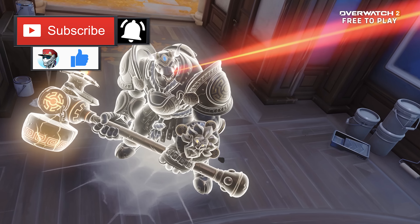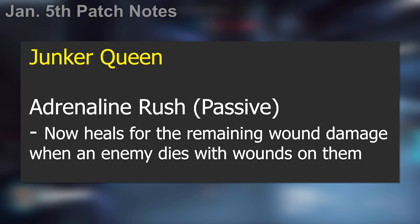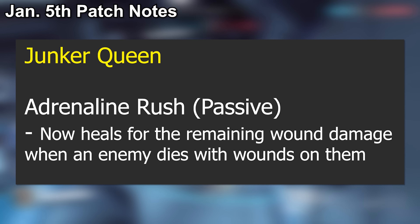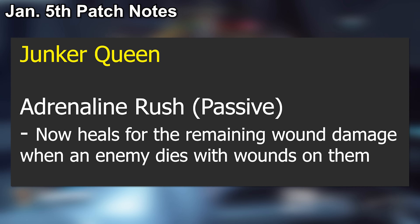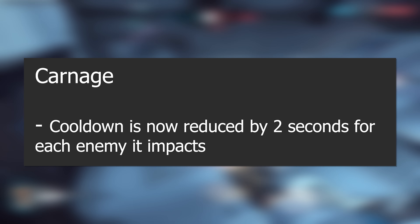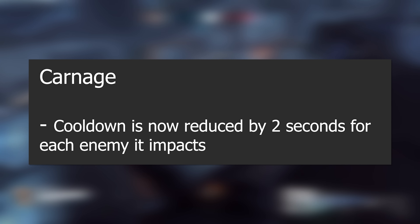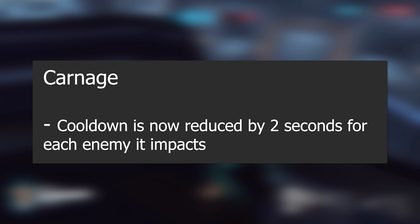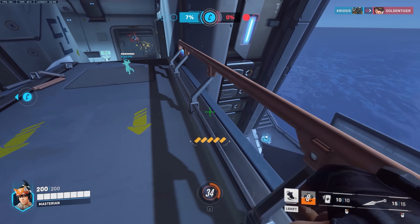Before I dive specifically into Battle for Olympus, there was also a small hero balance patch which released today. Starting off with Junker Queen: the Adrenaline Rush passive now heals for the remaining wound damage when an enemy dies with wounds on them, so you'll get that full heal amount whenever you wound an enemy even if they die. Carnage cooldown is now reduced by two seconds for each enemy it impacts — a fun mechanic that rewards hitting multiple targets, letting you basically chain axe swings by consistently hitting a bunch of enemies.